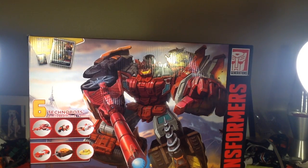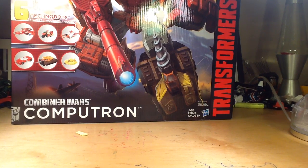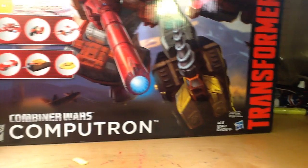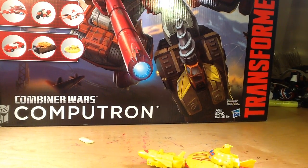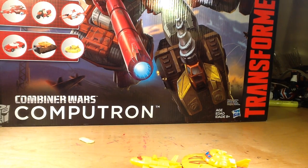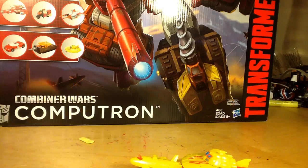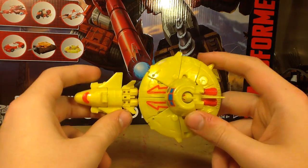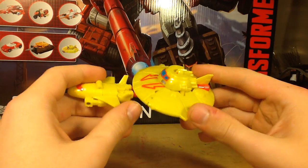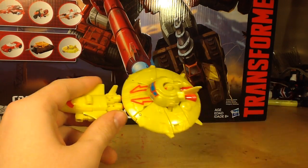Now that my video is closer to ten minutes, let's actually get into the figures you probably wanted to see all along — Cybex and Scrounge. I'm going to scoot the camera forward, because oh my gosh, they're small. They're very small figures. And oh my gosh, they're yellow. And oh my gosh, this guy's head... Okay, here you have Cybex and Scrounge.